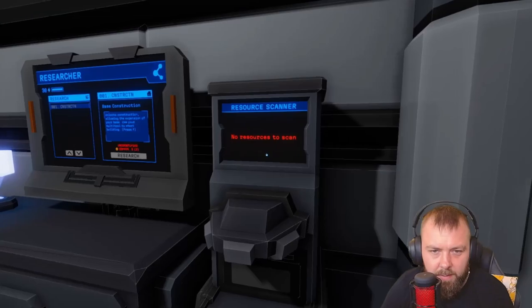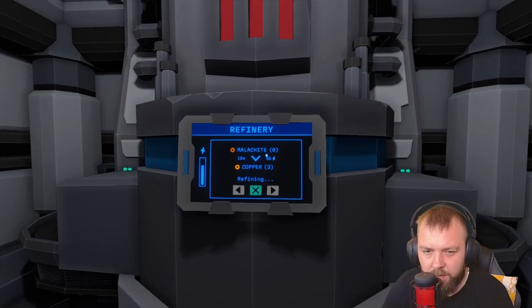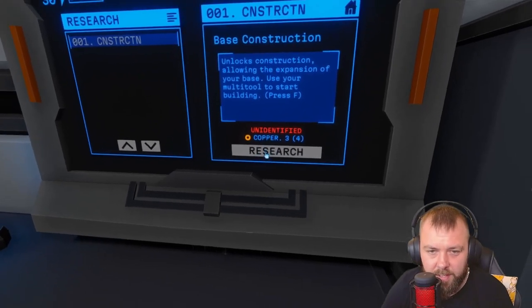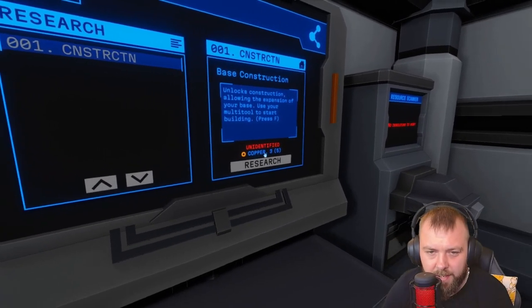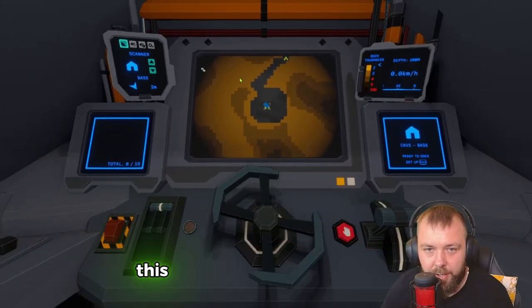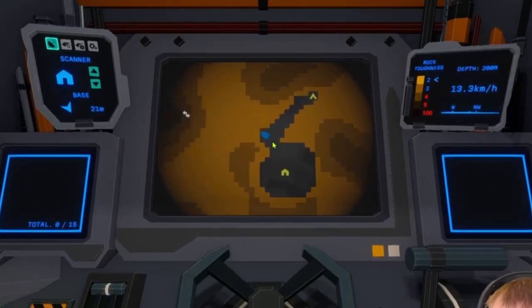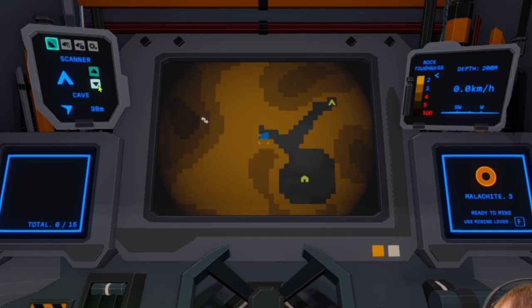Base construction allows building and expansion — use the multi-tool, press F. Let's get this copper researched first. I'm guessing it's a two-to-one or one-to-one ratio. We can't research base construction yet because we need both unidentified and copper. Let's head back out — we'll undock and see what that other symbol was. We'll get some basic resources and then try to find this strange signal. It looks like it's 73 meters up in that direction.